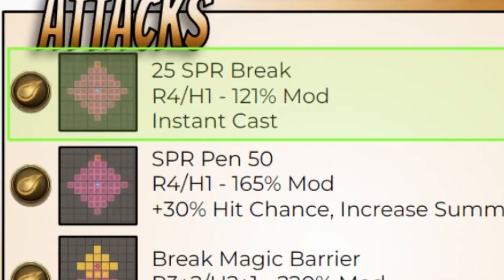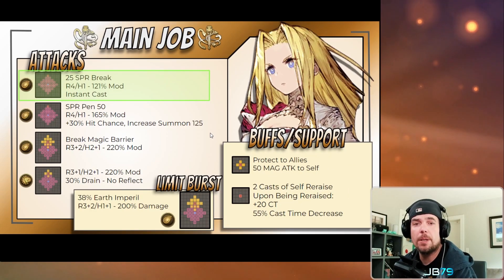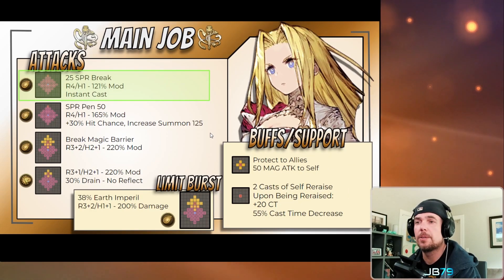Let's look at her attacks. The first one is range four, range height one, with a 121% modifier and a 25% spirit break coming before the damage. It's also an instant cast ability — her low AP attack at just 16 AP. Honestly it's a great one and should do quite a bit of damage, especially on low-spirit targets.